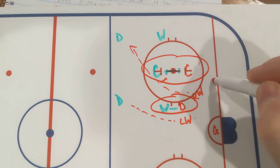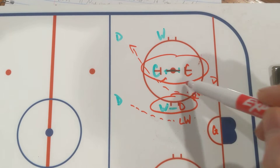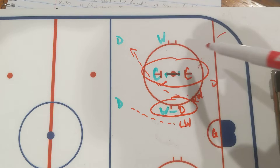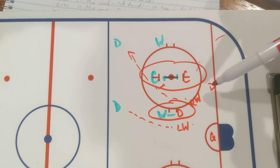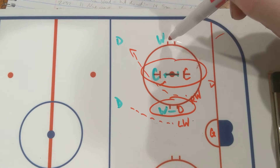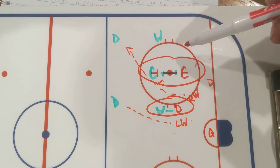Our D has been here for several reasons. One, if this center gets walked, you pick it up there. If our center wins the face-off, you pick up the puck. But really, who has this wing? It's this defense. So that's the match-up.